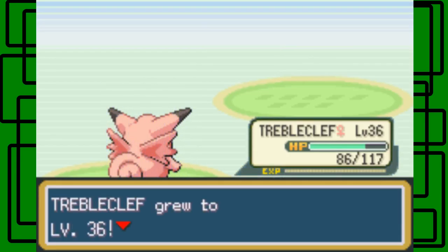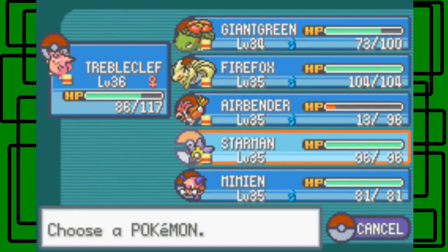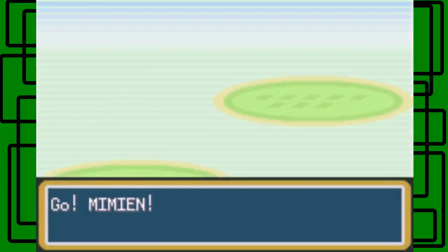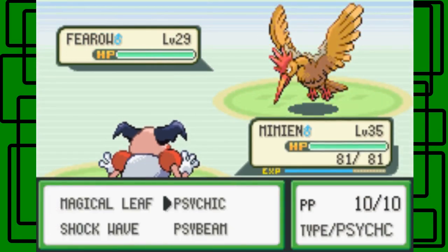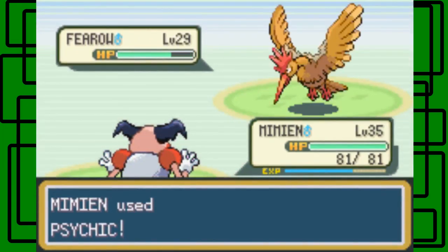Triple Cleffs is now level 36, awesome! The Bird Keeper is about to use Fearow — let's switch to My Moon. Let's go for the Psychic, I guess. Level 29 — there we go, it takes it out. Nice. And with that, My Moon is level 36. Awesome!